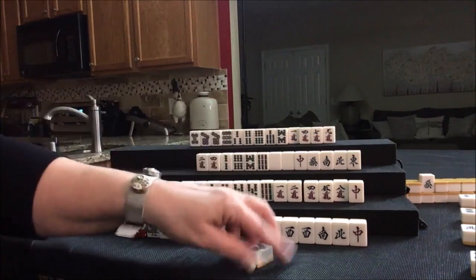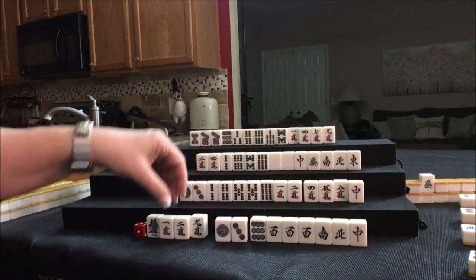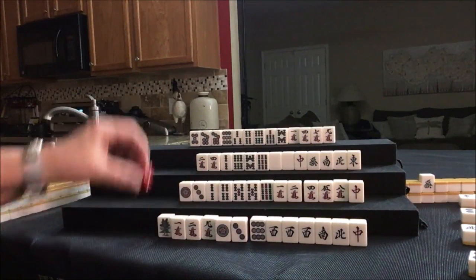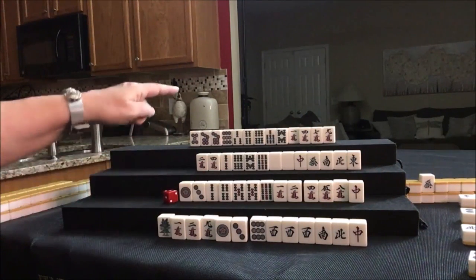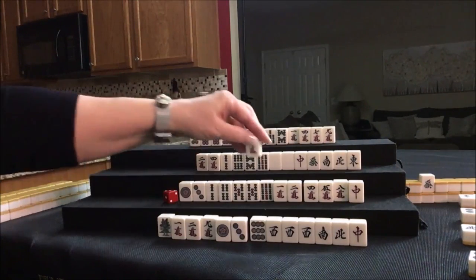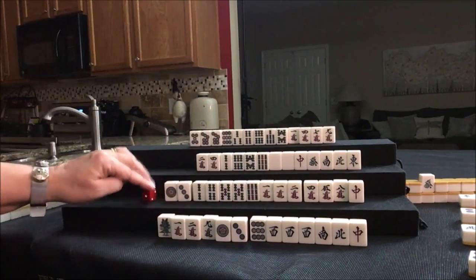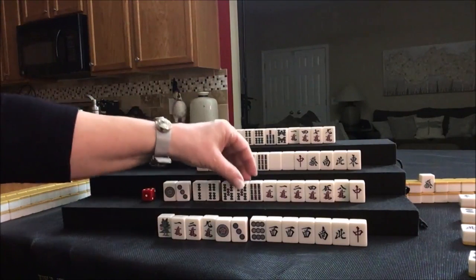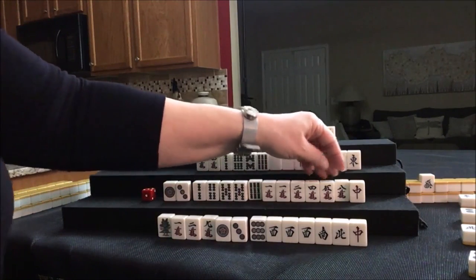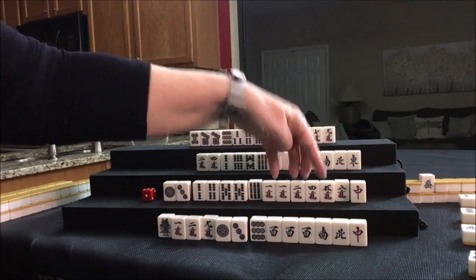Let's discard the 7-dot because we do have Chi potential here. Let's see what happens. Seven dot, nobody can take it, so we'll draw — one crack. One-two-three potential; two-four, pair of fives; isolated, pair; isolated, isolated; Chi potential.